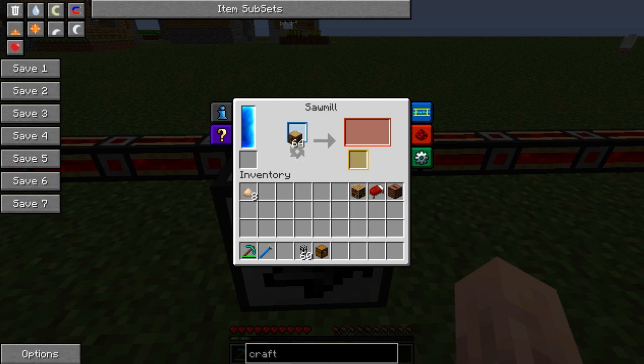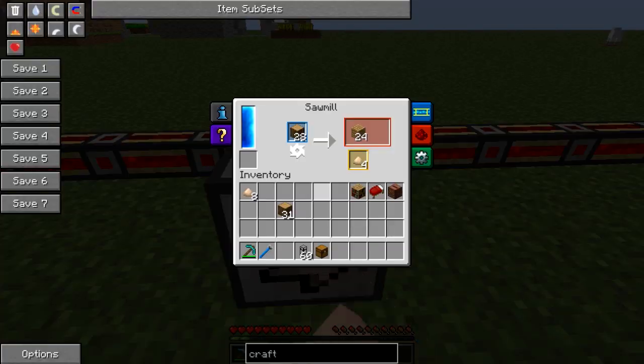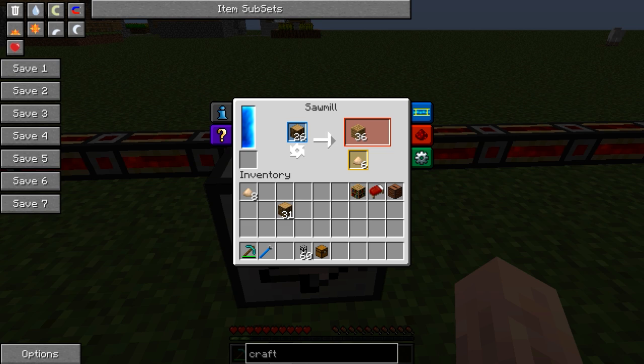What does the Sawmill do? Basically, one log would normally give you four planks, but in the Sawmill you get six planks and a piece of sawdust. So early game you'll be reproducing your wood pretty quickly. With a Steve's Carts tree farm you probably wouldn't need it, but they are handy and I'll show you why in a second. If you get eight sawdust...